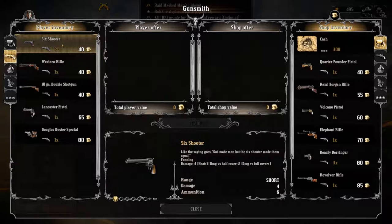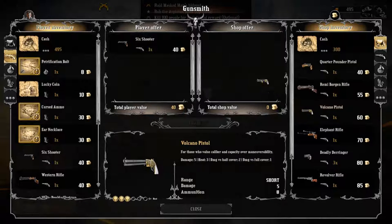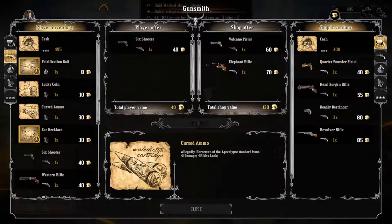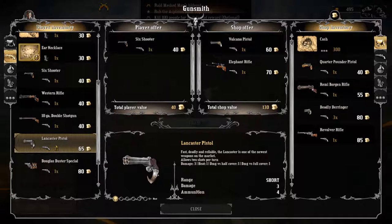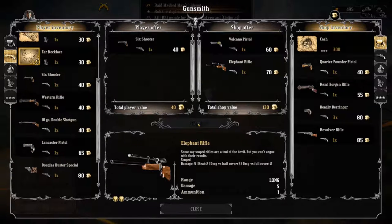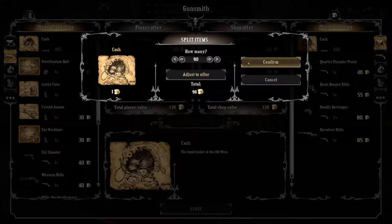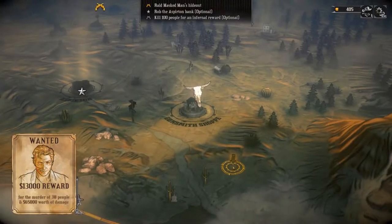Maybe we upgrade to the volcano - it's better than the six shooter. We'll go for just the one for now; we never know who we're going to get into the gang. We'll try and get the volcano on the other side, and we'll go for the elephant rifle as well. Let's have a look at the Lancaster pistol - look at the horn on the bottom, that's quite cool. It allows two shots per turn. I think I'm okay with that. Let's make the trade for 130 gold.